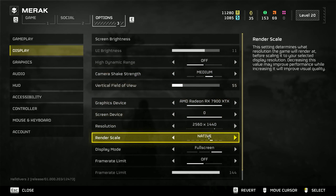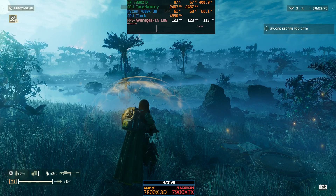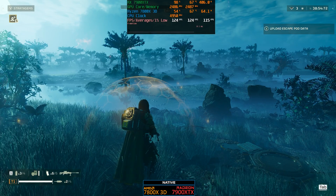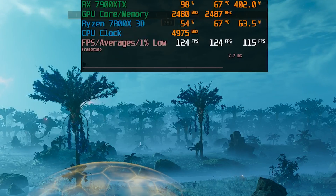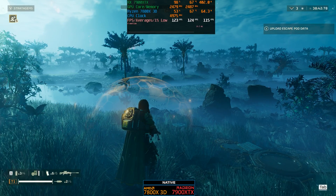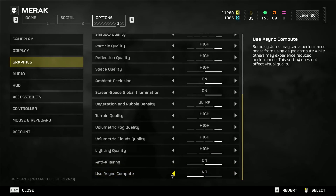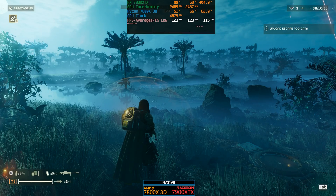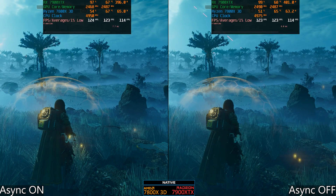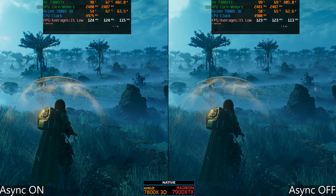Let's go over the settings. We're targeting 1440p, presenting both a GPU-bound and CPU-bound scenario. This is the 7900 XTX with a 7800X3D, async compute enabled at 1440p native — we're getting 124 fps pretty much locked. We want to see how our system behaves with this option enabled and disabled without variability. Disabling async compute gives us around 123-124 fps — basically the same. Side by side, async on vs off, there's not much of a difference, and we appear to be mostly GPU-bound.